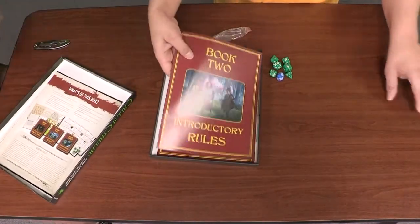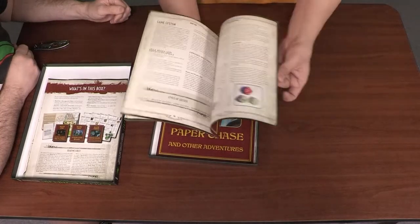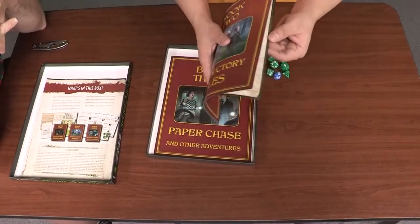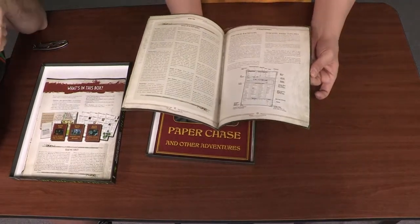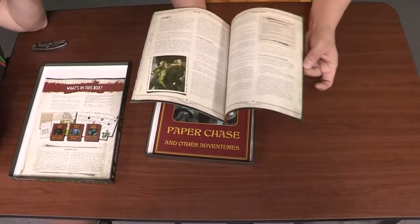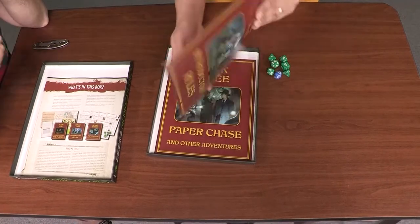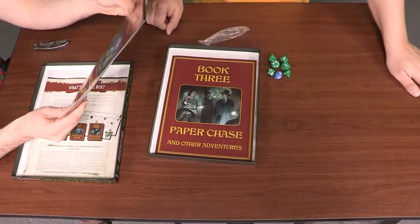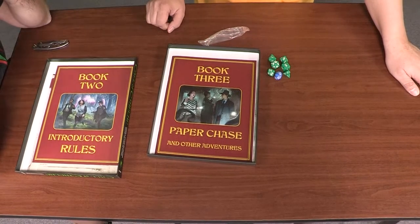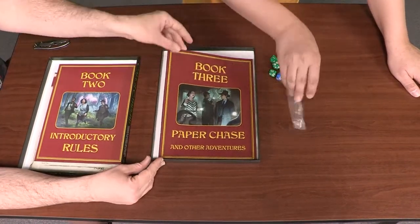Book Two is the introductory rules — a stripped down version of the rules for the game. Are the rules very complicated? They are not. The percentile system is just incredibly intuitive. Everybody knows what a 35% means, so if you have anthropology at 35%, it's really easy to understand. But it's got lots of fiddly bits, and it has a surprisingly robust combat system for a game where combat will get you killed.